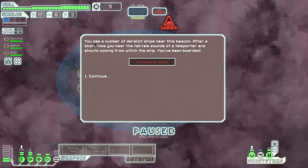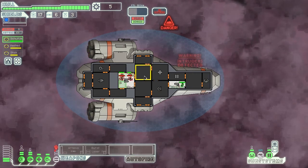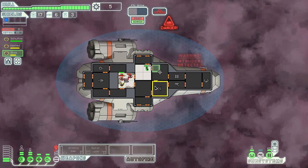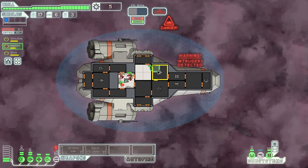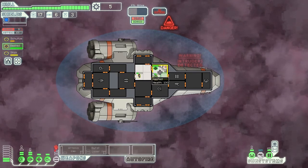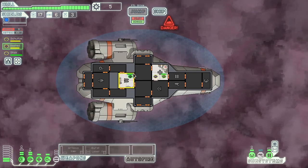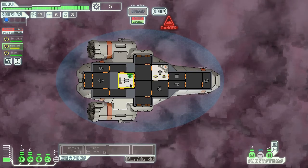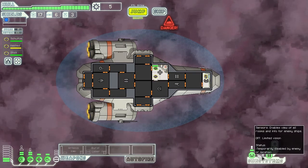You see a number of derelict ships near the beacon. After a short time you hear the telltale sounds of a teleporter and shouts coming from within the ship. You've been boarded! Send this guy over here, you're coming in here as well - kill them all! I should keep an eye on what's going on. Just make sure no one dies early, that's the whole thing. Shoot them, kill them! Did they ruin our stuff? Get back to the main area. What happened to our cameras? They've been temporarily disabled.